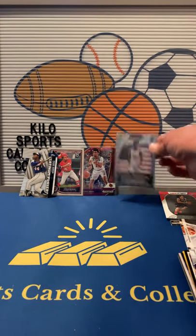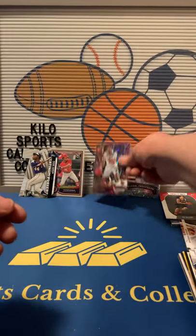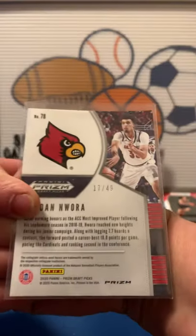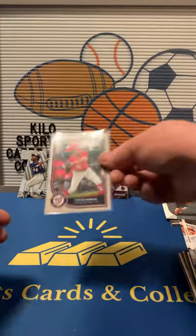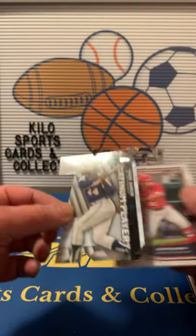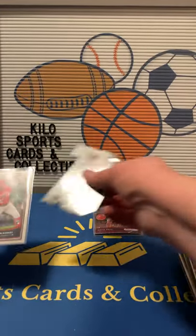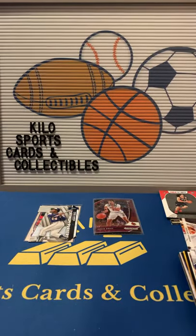Kind of struck out on rookies, but we did get a couple of decent ones. We got a James Wiseman disco Prism, a Jordan Nora numbered 249 disco, a Victor Robles rookie, and a Hank Aaron die cut. That is it for the multi-sport box. Thanks for watching everybody — until the next one, have a good night, bye bye!